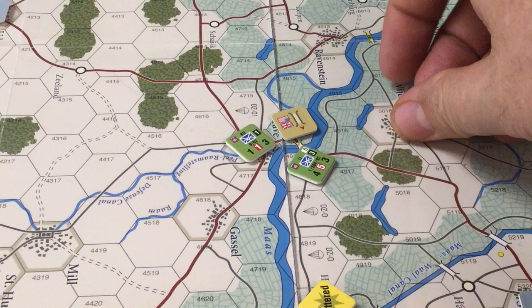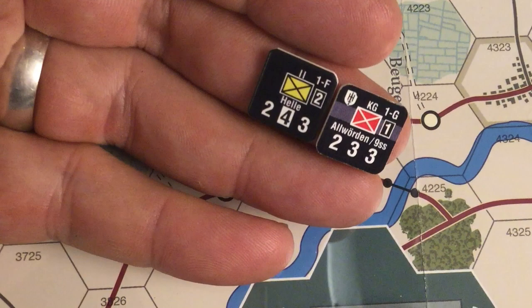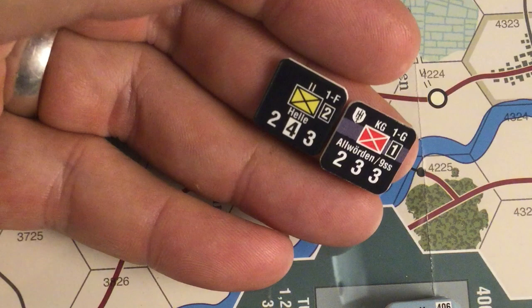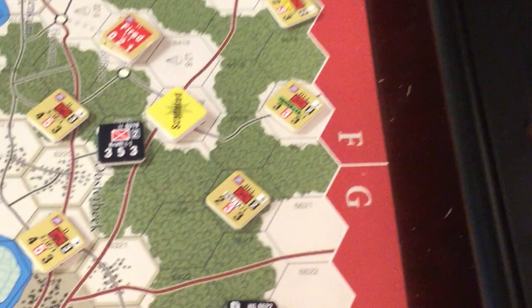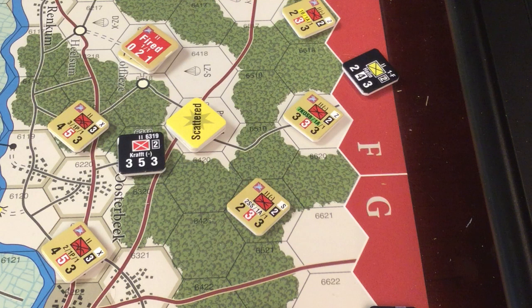We are now done with the Allies. I just want to point out these are reinforcements for the Germans. If you look in the upper right-hand corner, you see one F and one G — the one is the turn of entry. The F and G are the reinforcement zones these guys are going to enter in. There are all these lettered zones around the map, and this is telling us one's going into zone F and one's going into zone G. So we're going to put this guy in G where he belongs and this guy in F where he belongs — which is by Arnhem. Surprise, surprise.